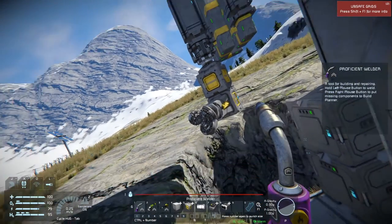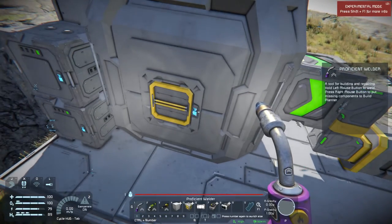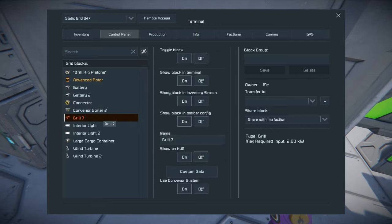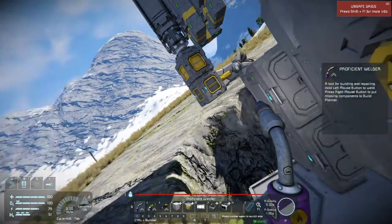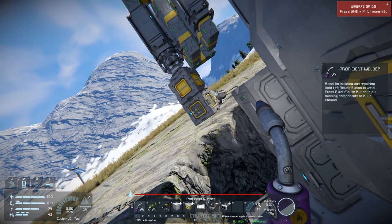Now that is drilled up, I will start the drill and the rotor. To make the whole rig less shaky, I had put on the share inertia sensor both here and with all the pistons. If I didn't have that, it would just be very wobbly.